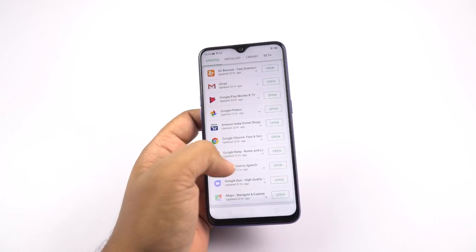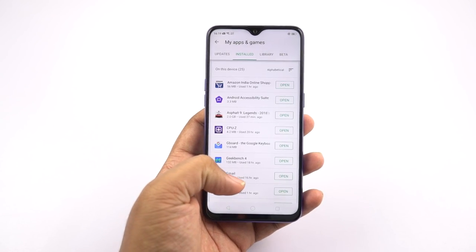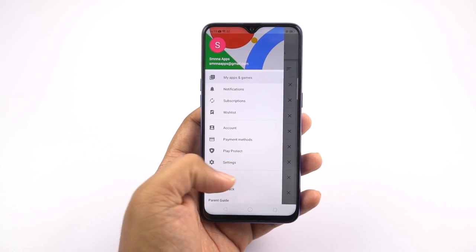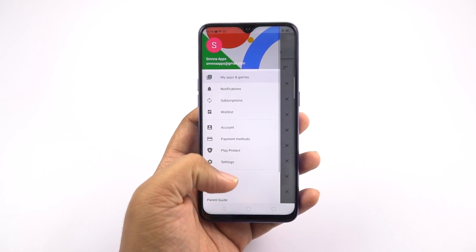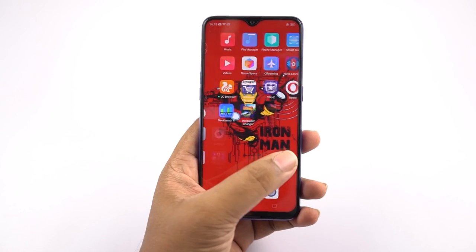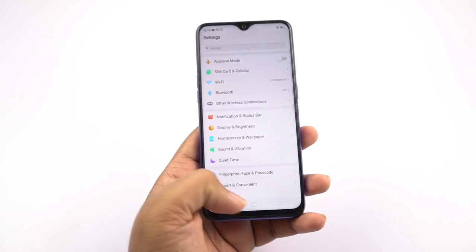So if you push this phone to its limits — like taking pictures continuously or using features like AR stickers — the phone definitely becomes pretty hot and the maximum temperature should be around 49 degrees. So if you're going to play games continuously for hours or take pictures continuously, this phone will get pretty hot. But these are the extreme temperatures, and on normal usage the phone wouldn't get this hot.